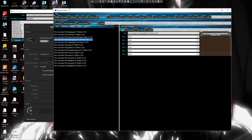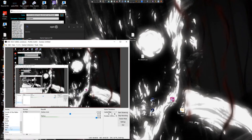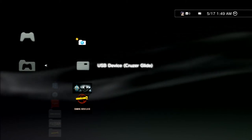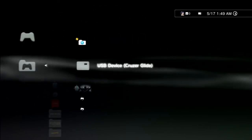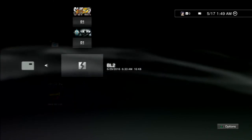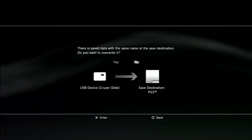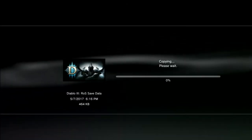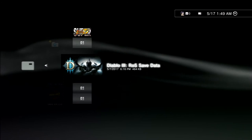Now that we've done this part, let's go over to the PS3. What you're going to want to do is go to your save data — Save Data Utility — USB device, find your file, copy, yes. I'm pretty sure I want to overwrite my save file. This is on my second account so it will not mess with my main account at all.